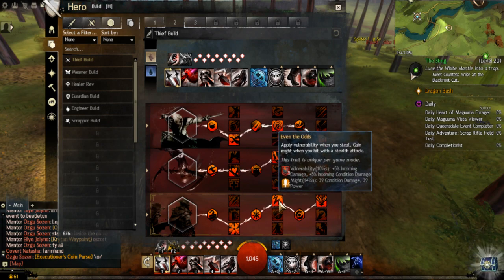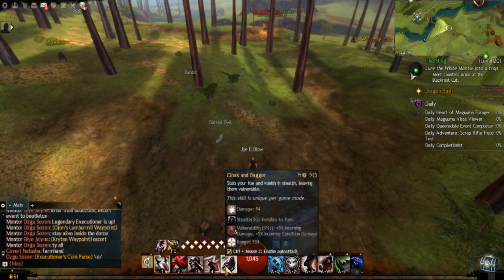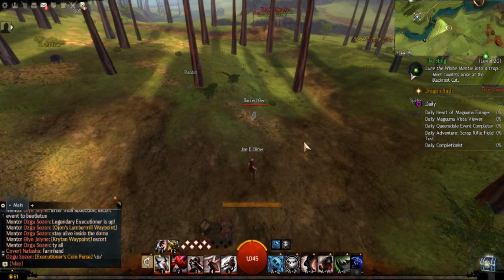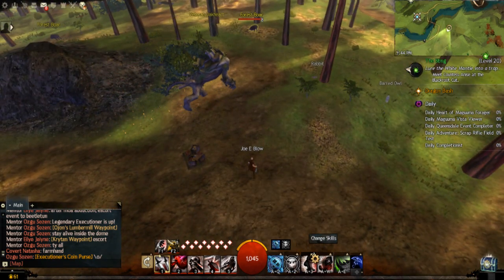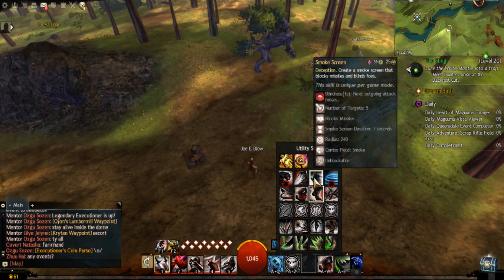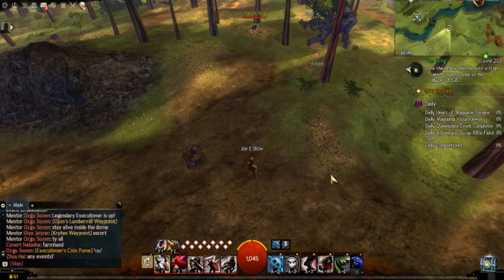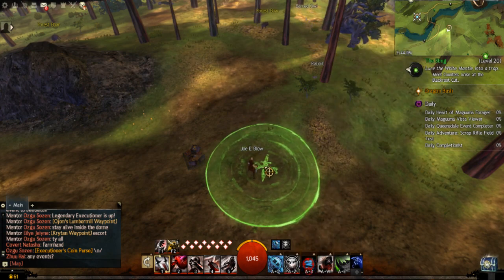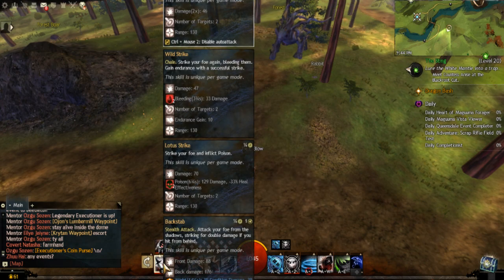With a stealth attack — that's something else, that is another mechanic that thieves have. I don't know if you have to actually have a target. I'll change up one of these. When you go into stealth, I believe it's going to be attack number one — in fact it even shows right here at the bottom: Backstab. That's the stealth attack. So again, a little bit tricky to set up.